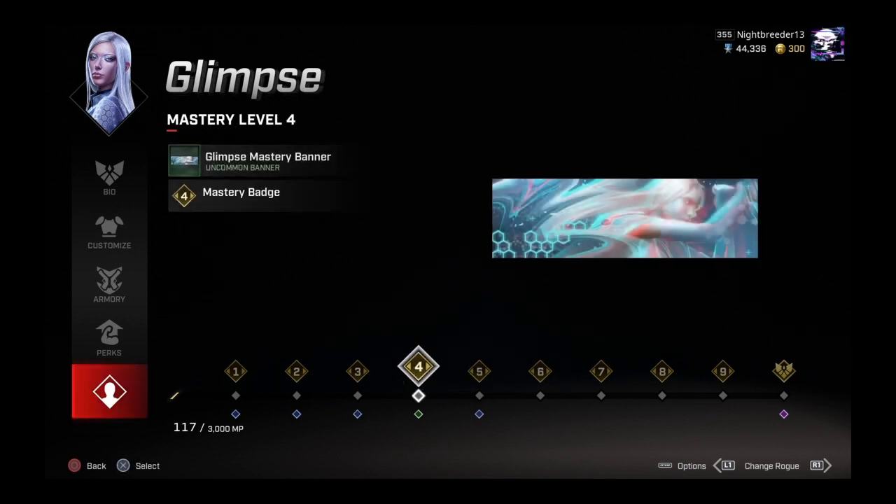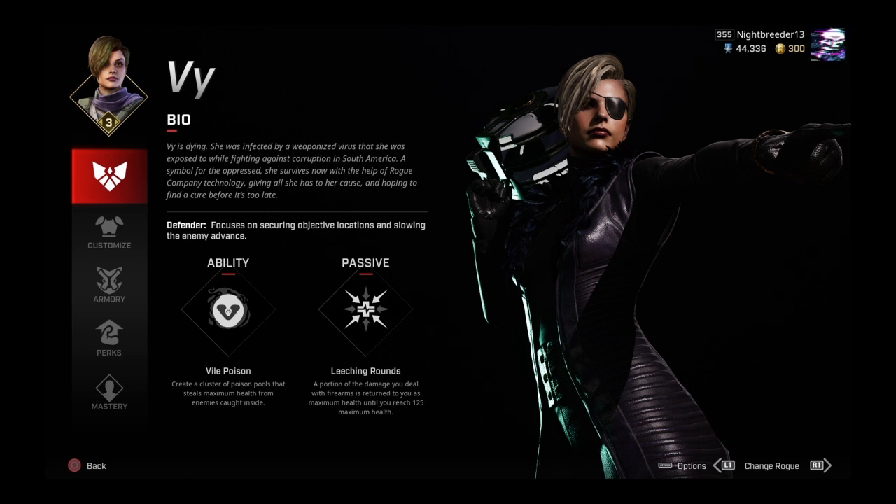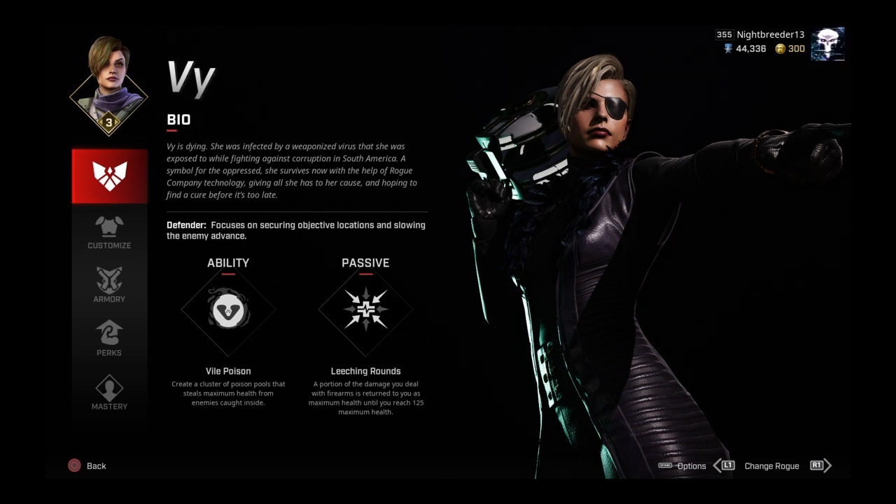Vi did get her passive changed — much needed. She'll be a much better choice now with the Leeching Rounds. Her passive now acts a lot like how Cannon's works: instead of ammo being replenished from hitting with your gun, you now get health added to you. It's a mixture of Cannon along with how her old ability used to work with her Vile Poison.